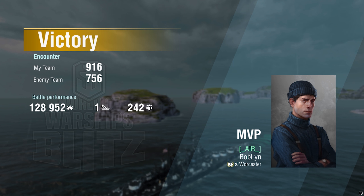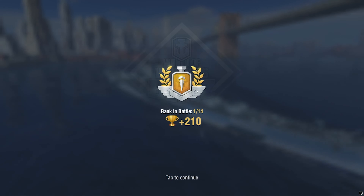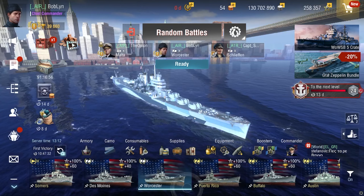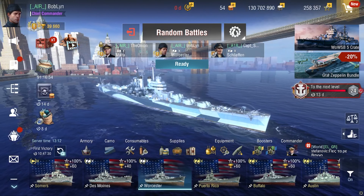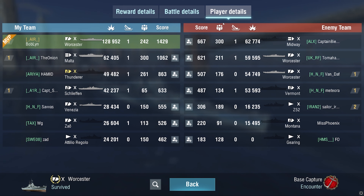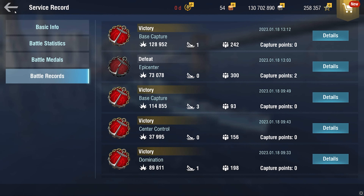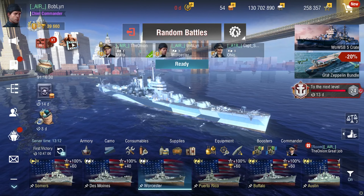How was that for a first game? This is my second game of the day actually. Let's check the stats — let's see how we did. 128k — I don't know if that's a record. We mostly used AP actually: 77,000 AP damage. My aim on that Worcester was terrible — he did a great job of dodging, so whoever that was, good job.